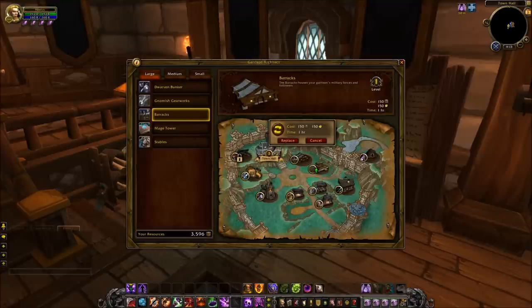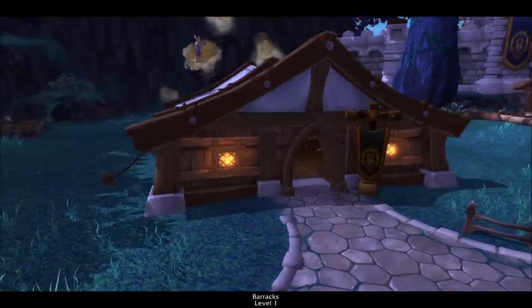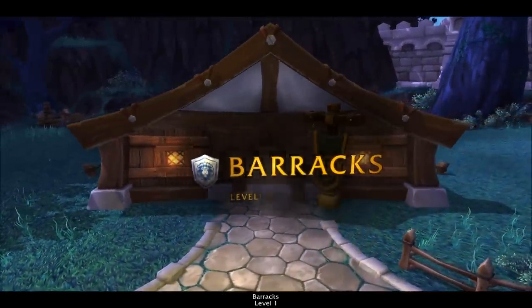It costs 150 garrison resources, 150 gold, and an hour of your time to construct the level 1 version. And there we go — we have our first modest level 1 barracks. It looks pretty cool.